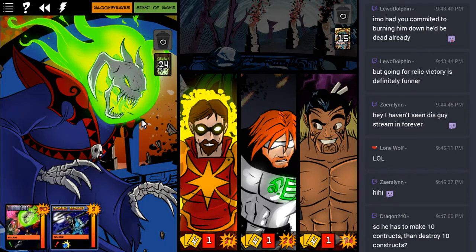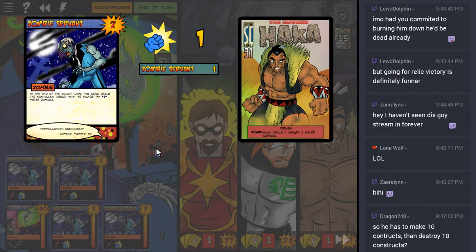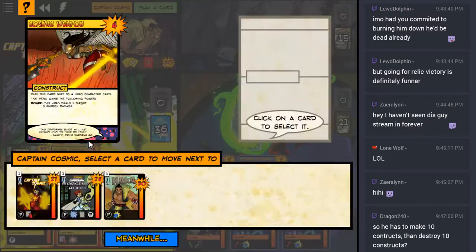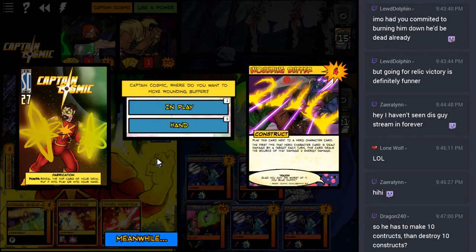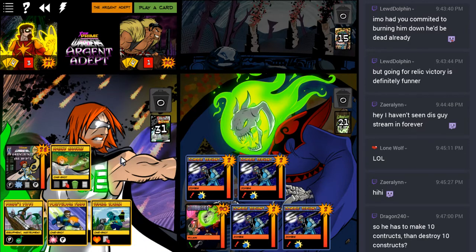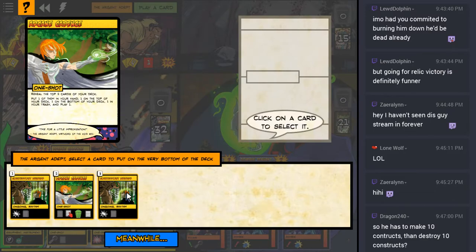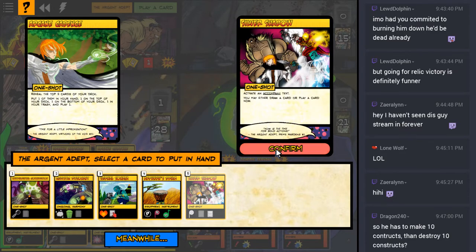Here come the zombies, and even more zombies. That's fine - it's only a three-man team so Gloom Weaver's damage is essentially nothing. Let's lead off with Cosmic Weapon and give that to Cosmic, then put the top card into play and give it to Haka, because the zombies are going to be punching Haka and the Wounding Buffer is going to be blasting them back. It's Cadence - Silver Shadow to hand.